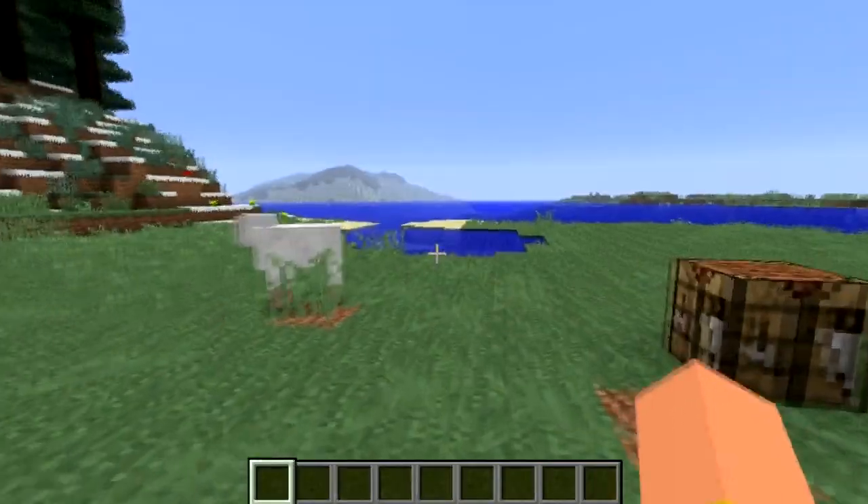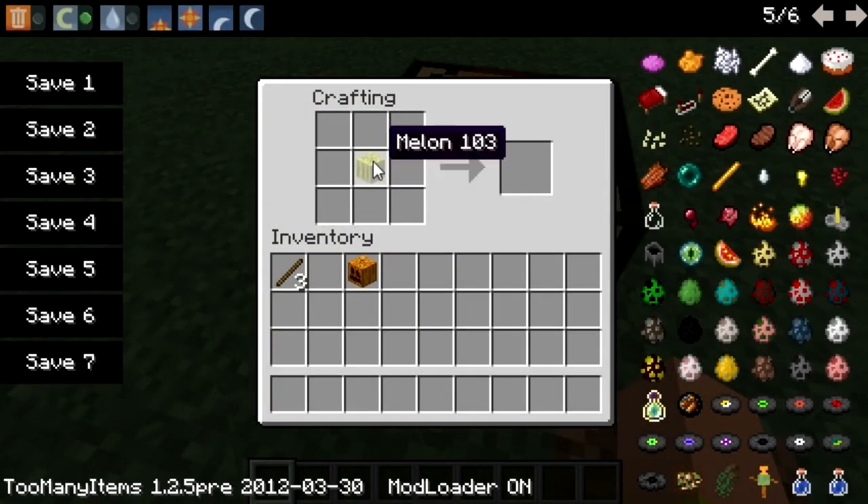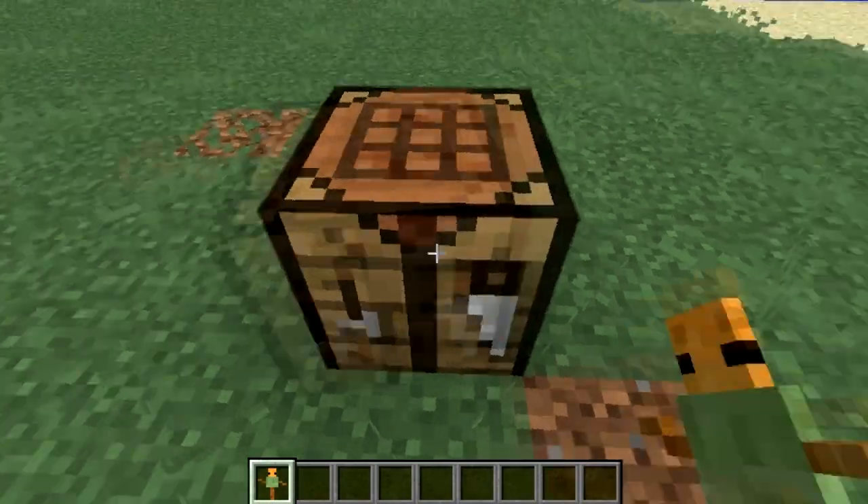In the forum post the mod creator actually got the crafting recipe for the scarecrow mixed up — he placed the melon on top, which didn't make much sense. I was getting a blank screen. So what I did is switch it around, and that's how you correctly craft the scarecrow.